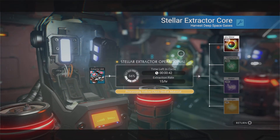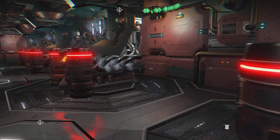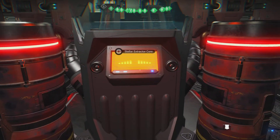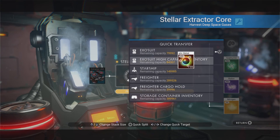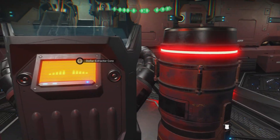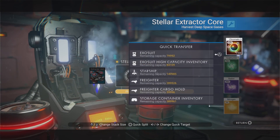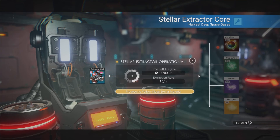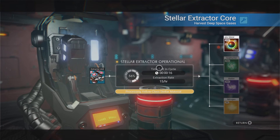This is one of the room modules that harvests deep space gases. Pretty much all you have to do is set these up in your freighter. They're powered up and they just get to work. I have five here running across and they're all doing some work collecting.